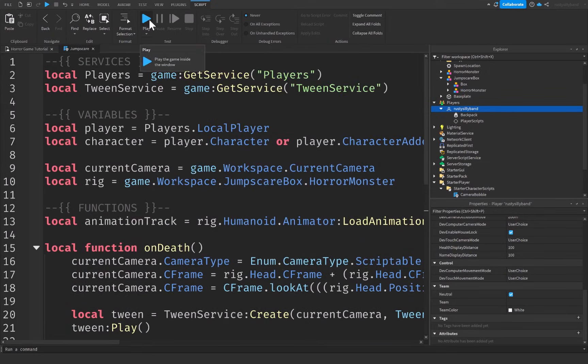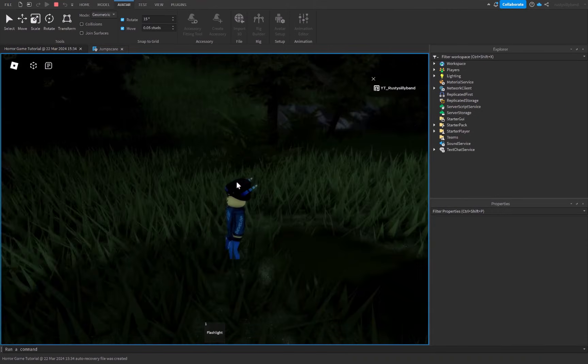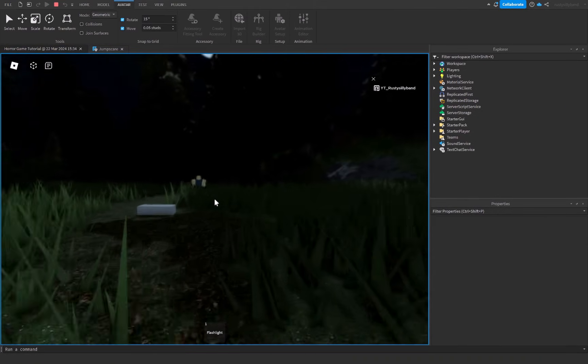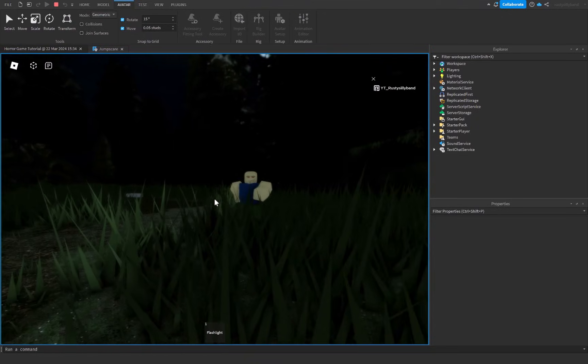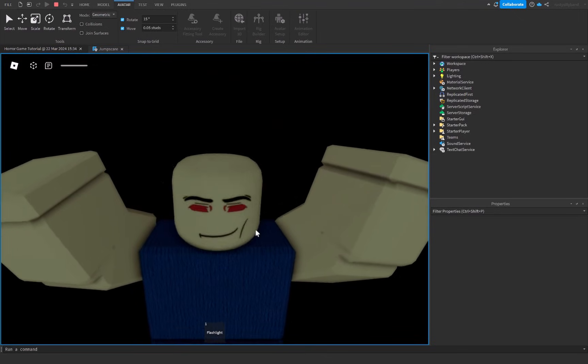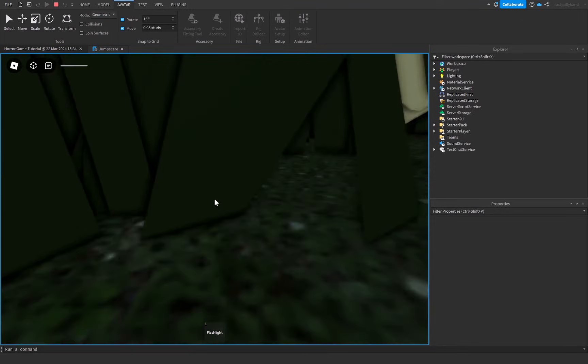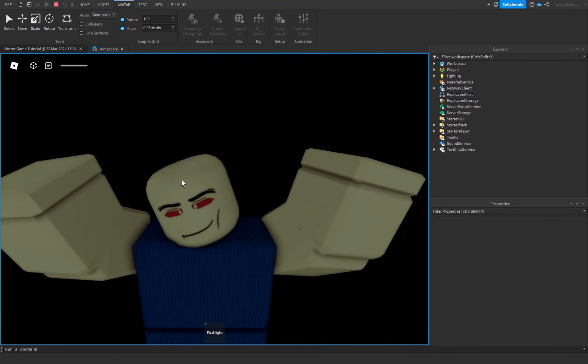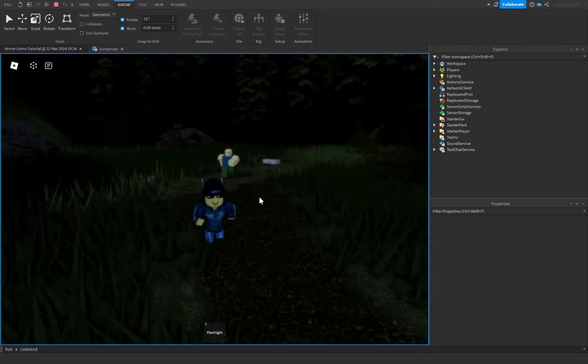Let's click Play and test out our jump scare. The easiest way to die is to get attacked by our rig — and you can see the jump scare animation plays every single time we die.